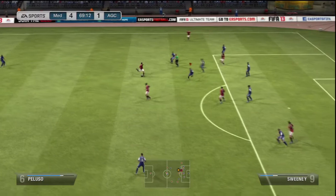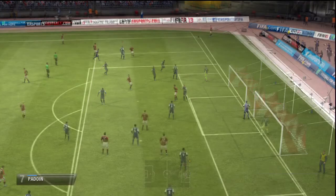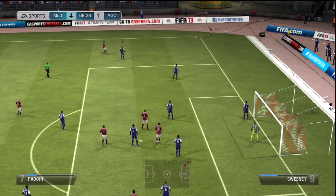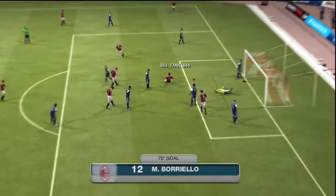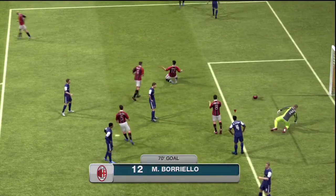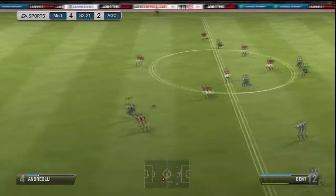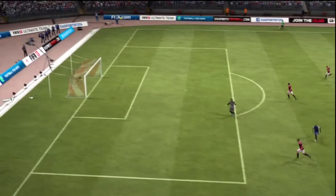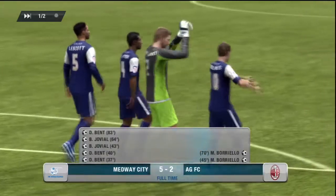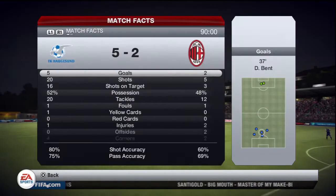We have a lot more shots on target and possession. We send Darren Bent and Jelavić again, and for a silver player that is an amazing goal — a first-time chip off the top of the boot into the back of the net. Some gold players can't even do that. It's 4-1. He does get another one with a header to make it 4-2, but the game finishes and that's 2 wins in our first new division.